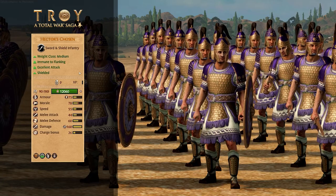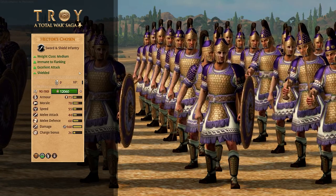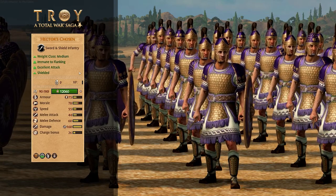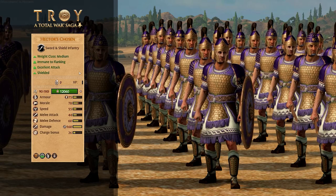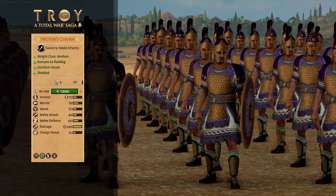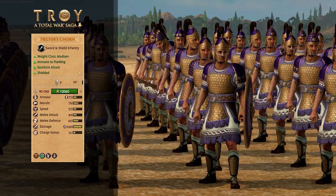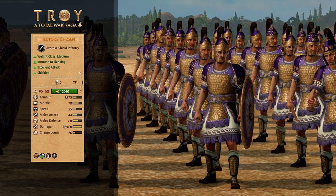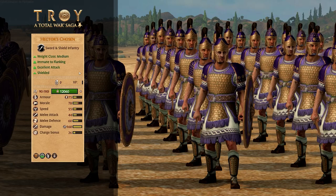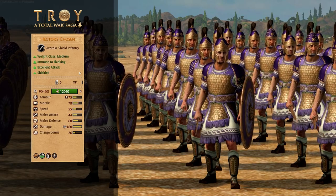And then to some elite boys in the medium category: Hector's Chosen. These boys mean some serious business, with good attack stats all across the board, lots of high weapon damage, very fast on their feet at 55 speed, lots of armor, lots of morale — everything else. So overall a very strong unit. They also have Flanking Attack Improved, which means they get better bonuses when flanking enemy units. They are immune to flanking themselves, and they encourage, so they'll give extra morale to nearby friendly units. A very powerful unit, especially when working on the flanks.